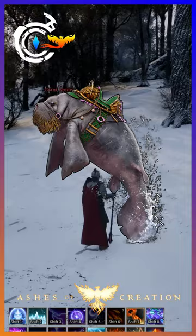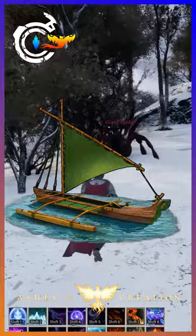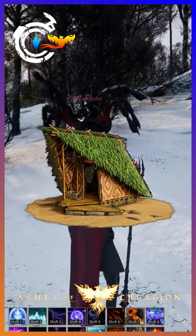We have the Shell Gem Diver cosmetic skin, which is a very simple costume skin — I honestly wouldn't spend $25 on this. We then have the Voyager Speed Skip, which is a caravan cosmetic skin, not a boat skin but a caravan cosmetic. And then we have the Palm Refuge Hut, which is a freehold cosmetic skin.